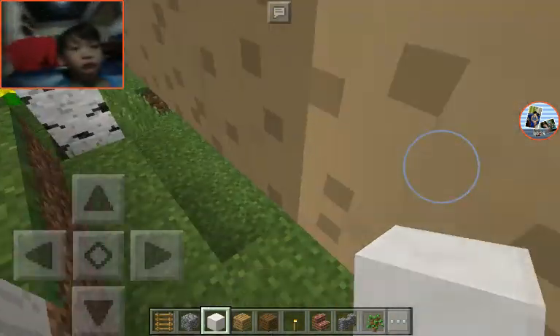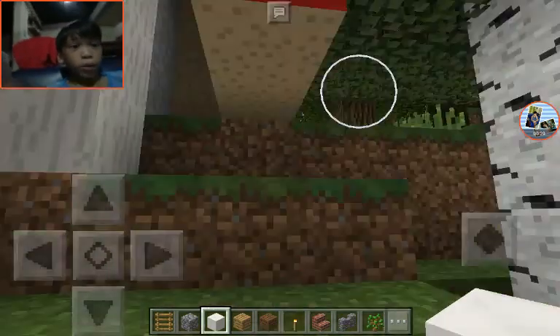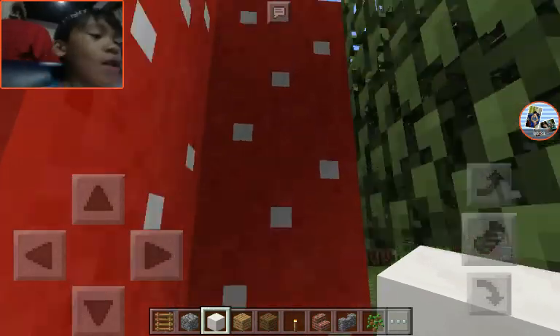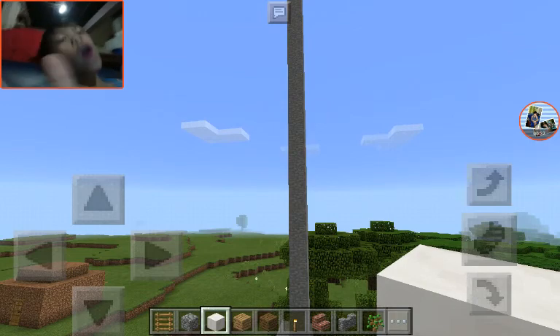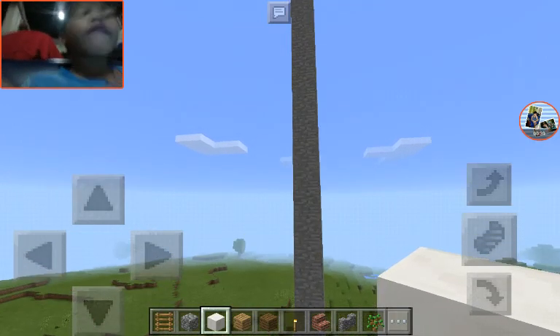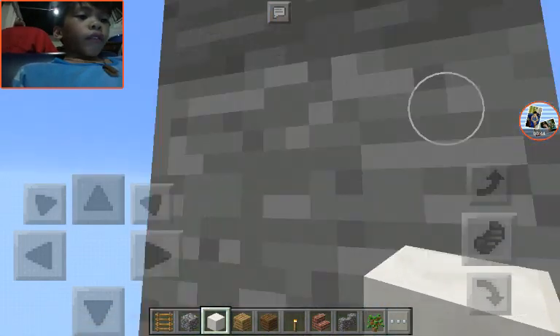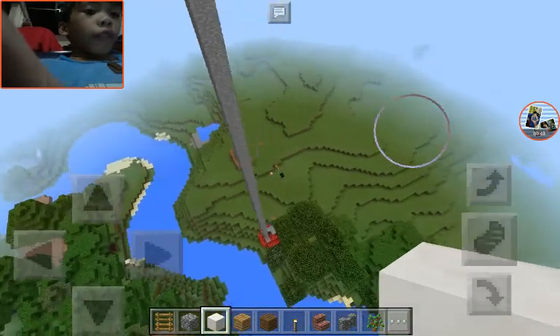That's it on the mushroom house. But if you go outside, we go outside. Look what will happen. Let's go over here. So give it a look. We have a ladder at the back.